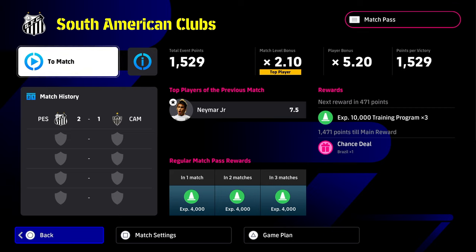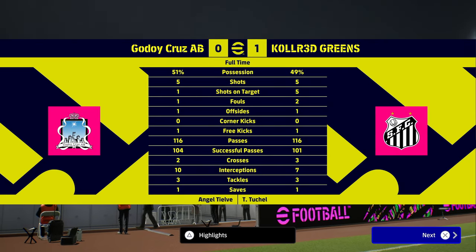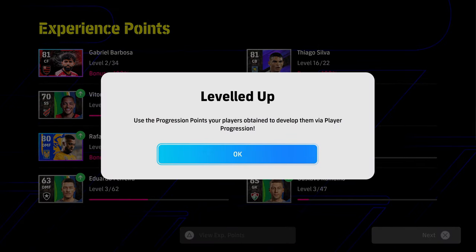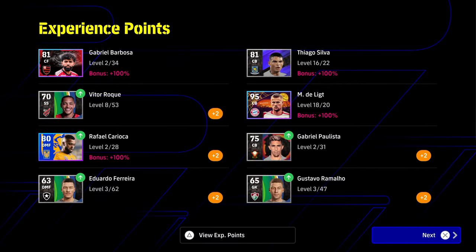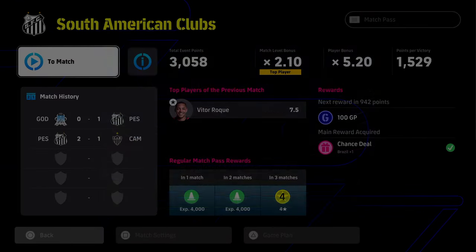We're just going to go in and rinse and repeat and clear this box until we have the main reward done. We get another 1-0 victory here, then we go back out. Now we have the 2 free spins. We're already after getting our first login spin from doing nothing — simply logging into the game — and we've now cleared the tour campaign event and got 2 extra free spins.